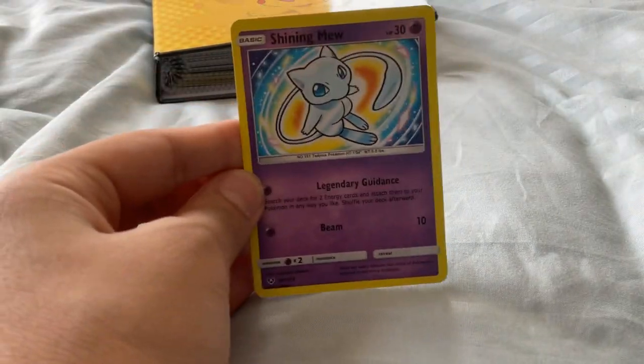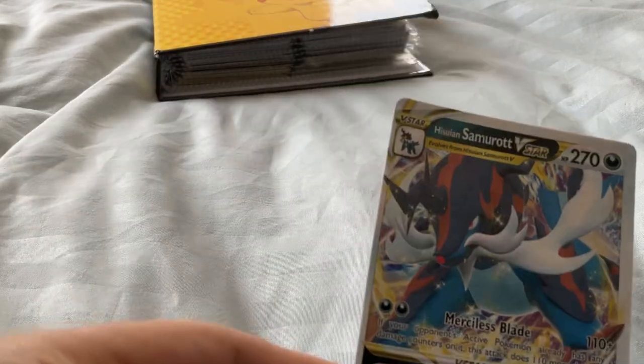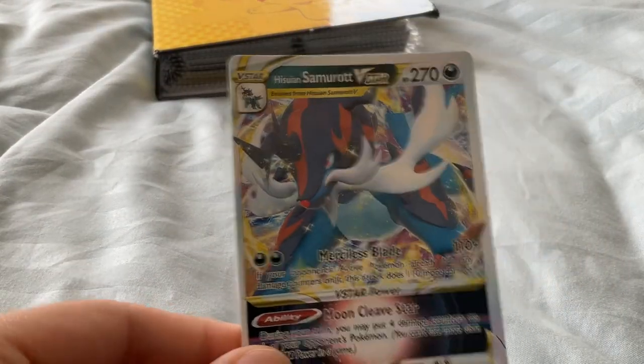My best two shining Pokemon are my Shining Mew and my Shining Lugia. For my V-Stars, I have the Samurott VSTAR, the Shaymin VSTAR, and this other one's got a VSTAR too.